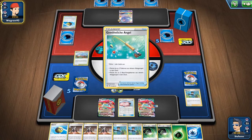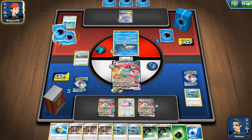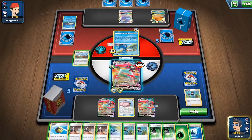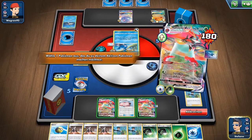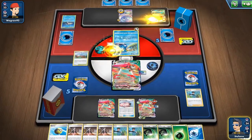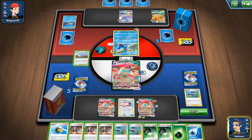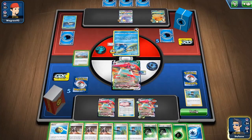We're using the ability first because we want to start attacking soon. Let's get another VMAX out of the deck and evolve. We can start going for an attack, or retreat first and use another ability, then use Bird Keeper to draw three more cards and use the third Orbital to start attacking.